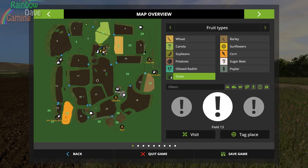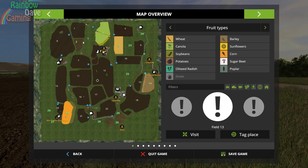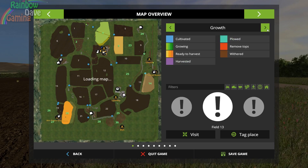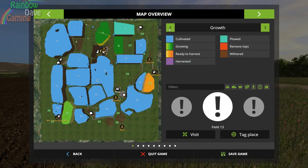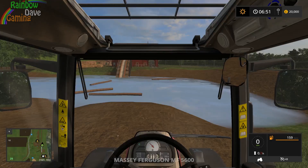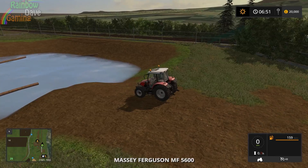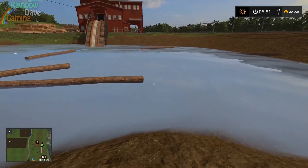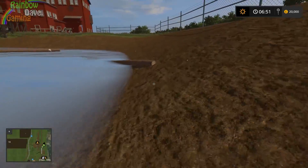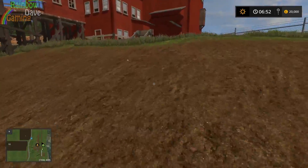What it looks like is there's a minor mistake - field 2 has a potato texture when it shouldn't, because there are no potatoes seeded there. It was presumably just used as a placeholder while the map was being converted. Here's the Massey at the wood sell point, which is kind of convenient. I hope that's not the water plane - I think it is.